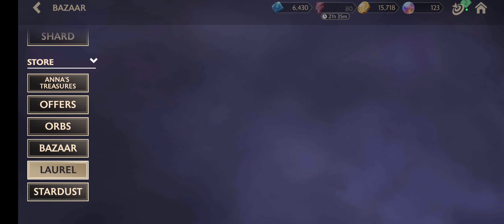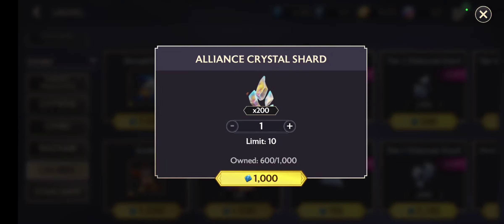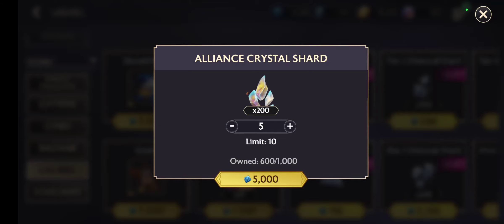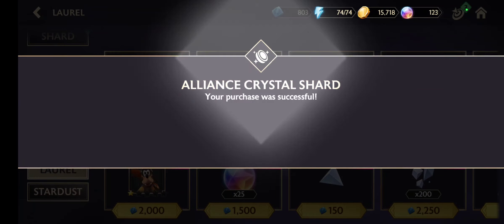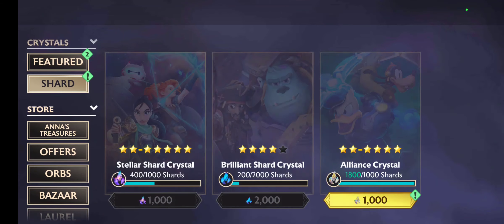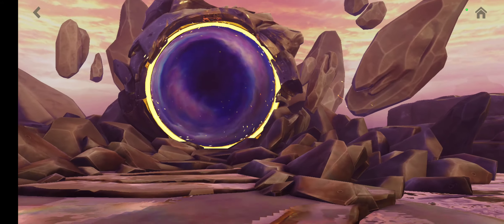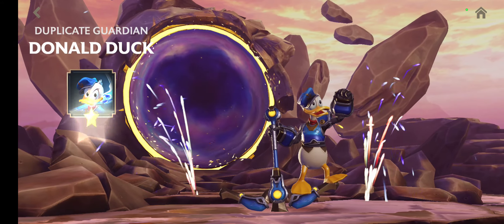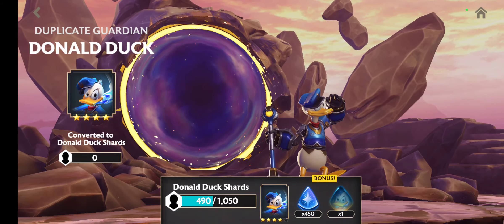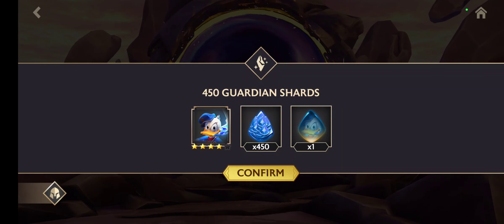By the way, it's Laurel. Alliance crystal shard. Let's take it — I think, oh, we have one already. Let's try it now. What will I get from that? Goofy please, give me Goofy. Oh no, Donald Duck — four star Donald Duck again, really. He is a dupe.